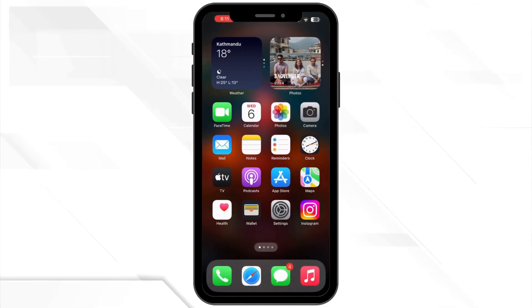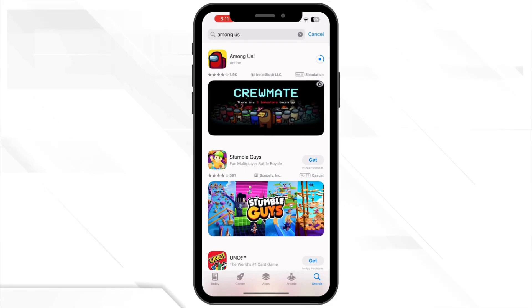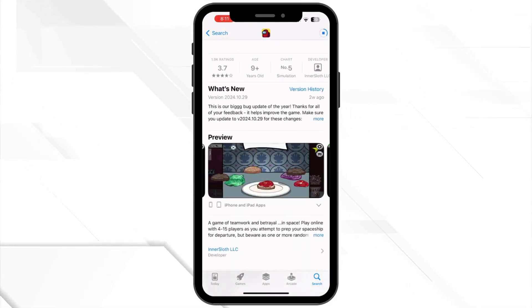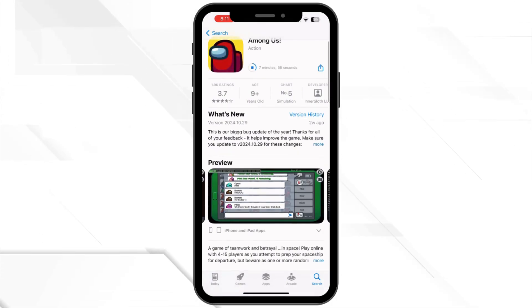Next, make sure your game is up to date. Open your app store and search for Among Us and see if there is an update available. Many connection issues happen when the game is not running the latest version.